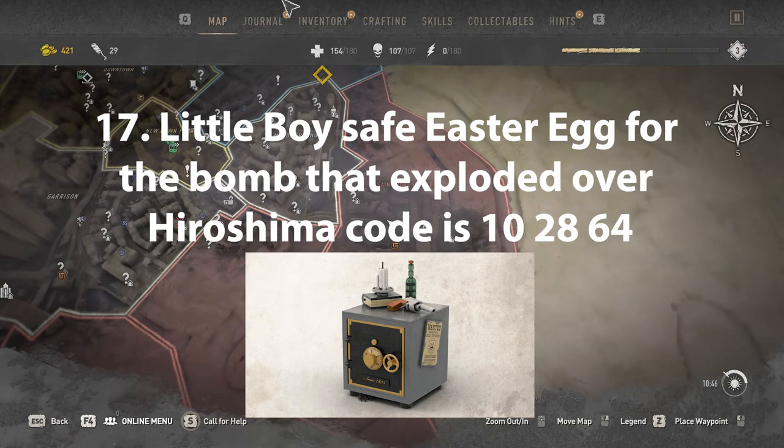Little Boy safe easter egg, referencing the bomb dropped over Hiroshima — the code is 102864.